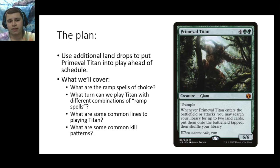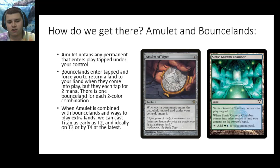I'm going to start out with a little bit of an introduction for those of you who are not super familiar with amulet. Obviously, the plan for Amulet Titan is to cast Primeval Titan, preferably ahead of schedule. We'll cover what different ramp spells we use, the different combinations of ramp spells and how they interact with each other, and we'll look at some common lines for playing Titan and common kill patterns as well.